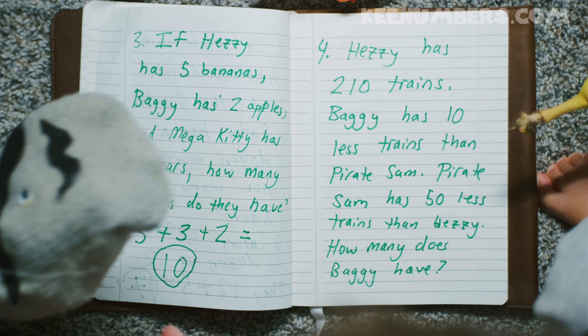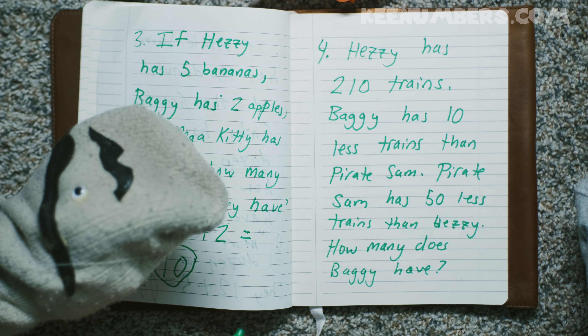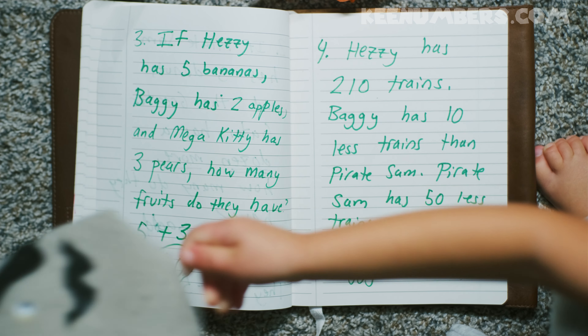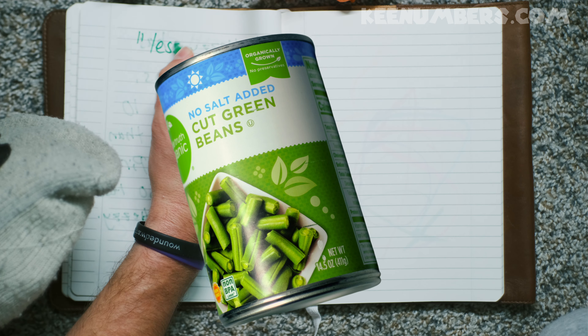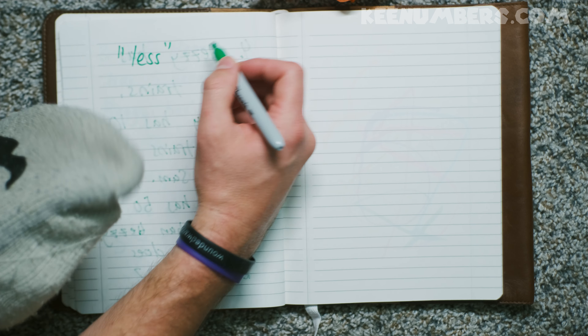No more bananas. Hezzy has two hundred ten. Baggy has ten less than Pirate Sam, and Pirate Sam has fifty less. We are going to have to do some subtraction. The word 'less' means we are going to need to subtract.